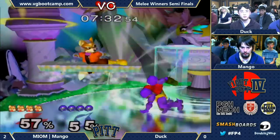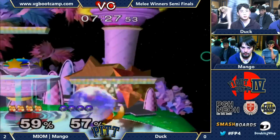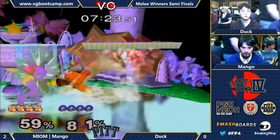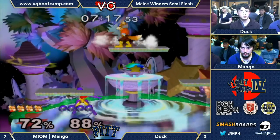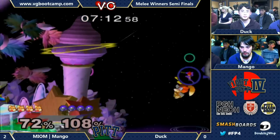The duck tilt — they hit a shield and then they either wavedash in or out depending on... Good up B out of shield, nice short. The disruptor — a.k.a. Samus' down B. Throw a little disruptor there, it's not gonna hurt. Unfortunate, but a good DI from Duck.